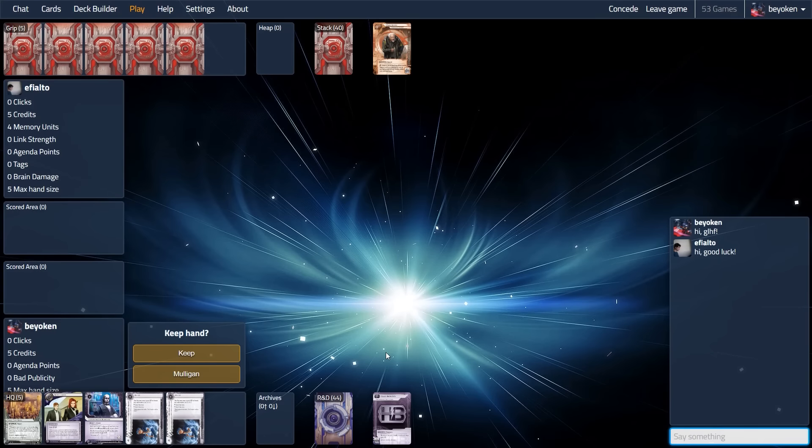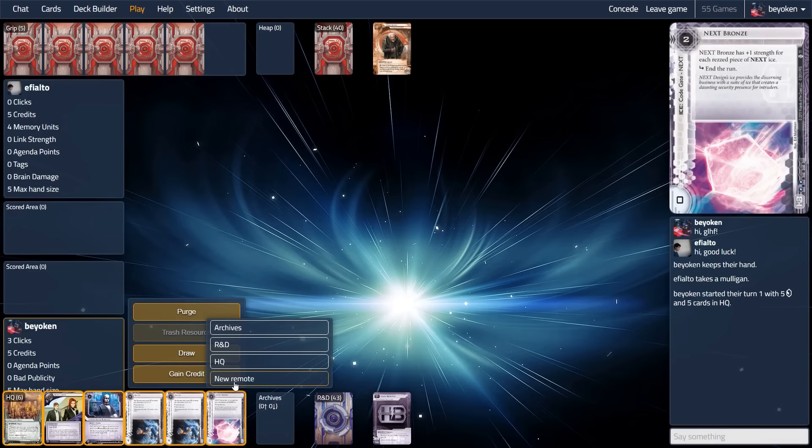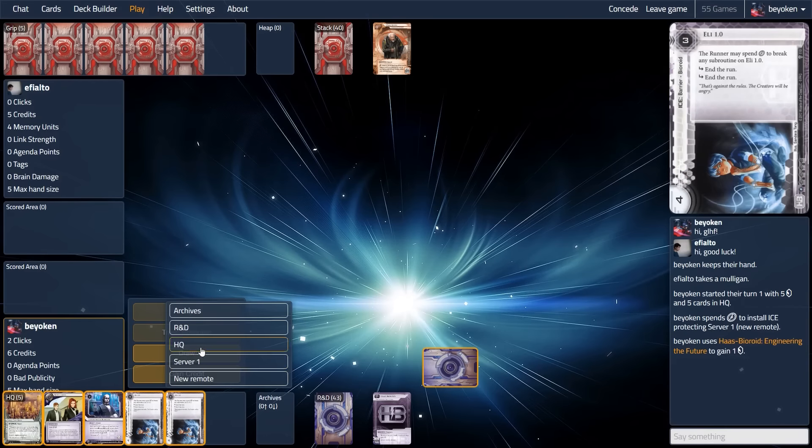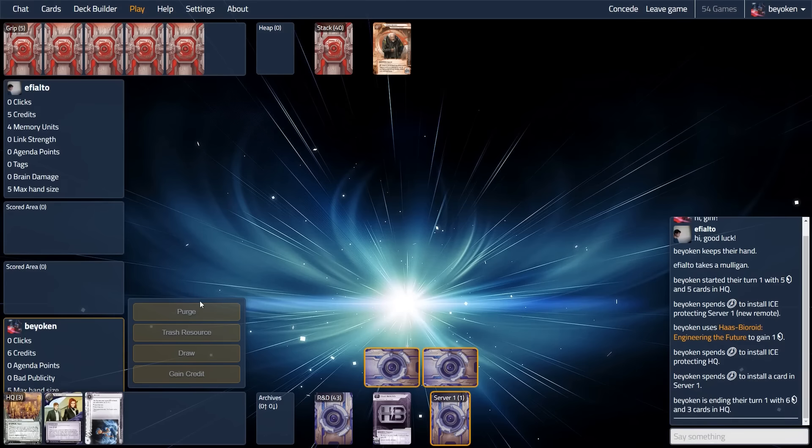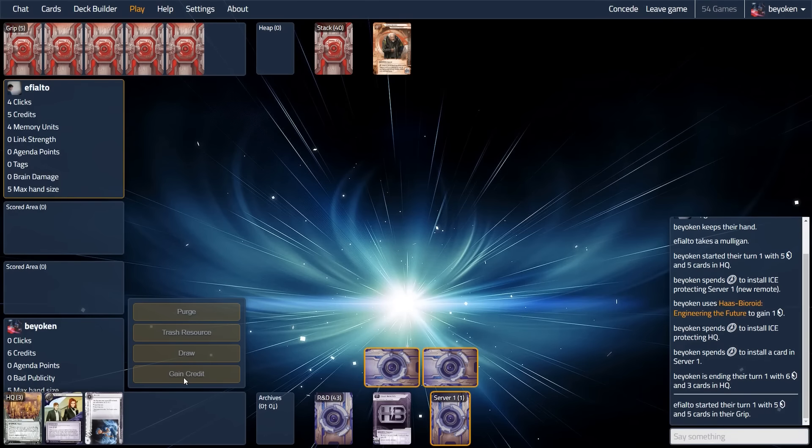Today's game is against Omar, and I will be playing the Next Surat City Grid deck. I keep my opening hand because there are no agendas, which looks good, and there's ice — enough to protect HQ against a turn 1 siphon, and to protect my Jeeves Model Bioroids, which is my main econ engine and win condition. I like this arrangement.